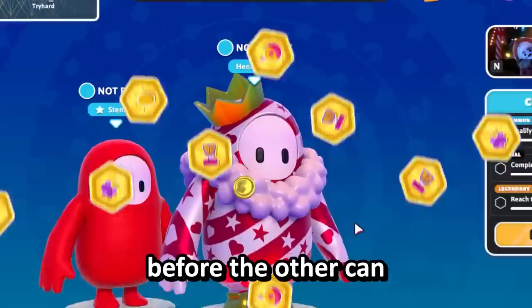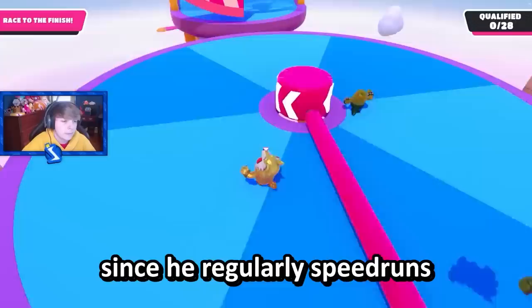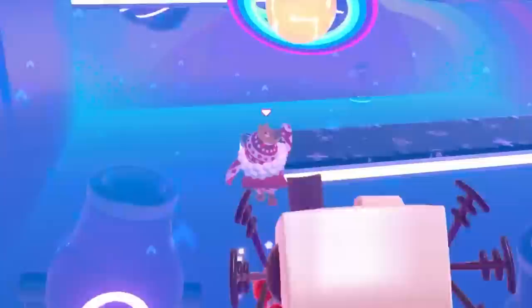Today I'm playing with Stentric. We're each trying to earn gold medals before the other can. To score a point, you need to be the first to get gold on a level. First to two majority wins. You might be wondering why I'm trying to beat Stentric at his own game, since he regularly speedruns levels in Fall Guys. But I came into this with a plan, and it all starts with Skyline Stumble.